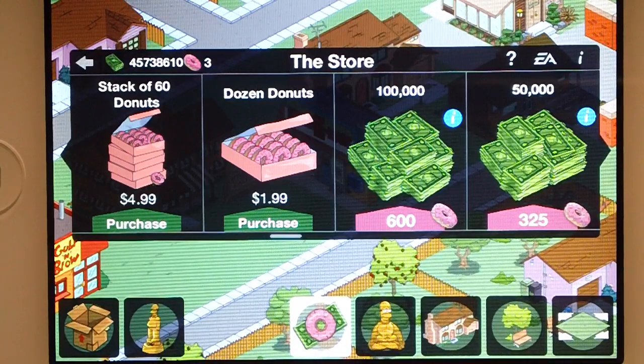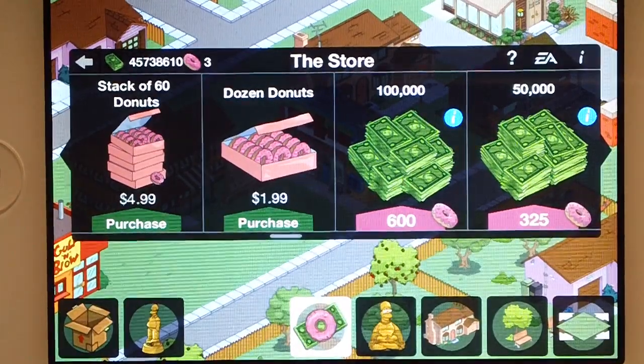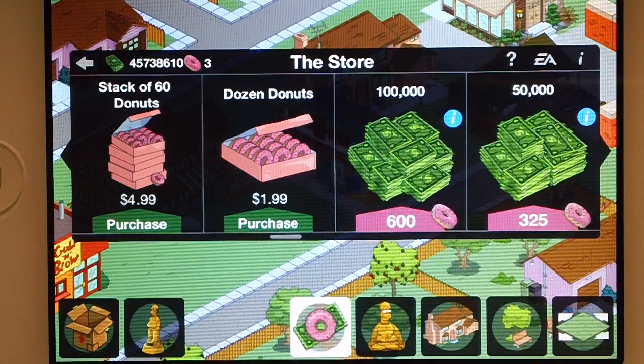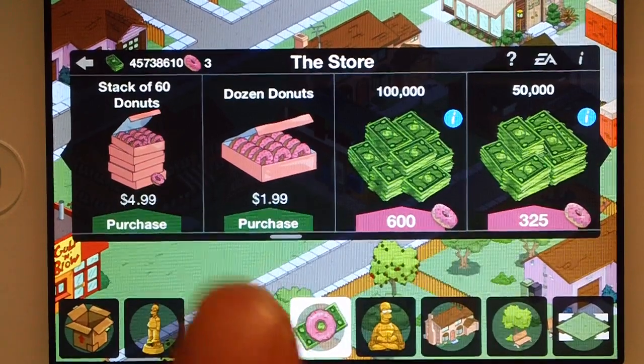Let's say you're just gonna buy something small — if you wanna make a building be built really quickly, as soon as you put it down, and you think, screw it, I'll just buy a dozen donuts and make it go quicker. Don't ever buy that one. Just go to the Scratch-Off ticket and pay the same amount of money for a lot more. I'm not guaranteeing that you'll get more than 12, but you have like a 75% chance of not getting the six donuts — it's like the two bombs and whatever. So I would never use the dozen donuts thing.